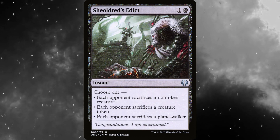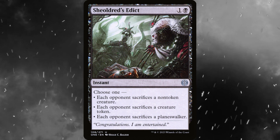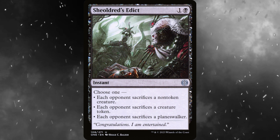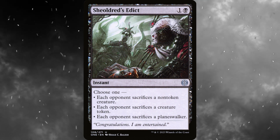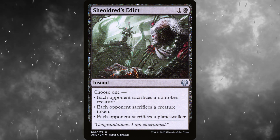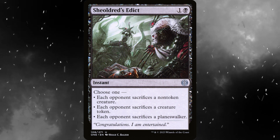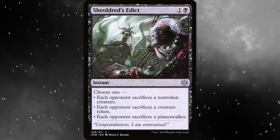The last card I want to talk about is Sheoldred's Edict. For one and a black, instant, choose one: each opponent sacrifices a non-token creature, or each opponent sacrifices a creature token, or each opponent sacrifices a planeswalker. This is a nice versatile card. The sacrificing a planeswalker option is obviously really powerful in Oathbreaker. It doesn't synergize specifically with the deck, but it's just a generically good option.